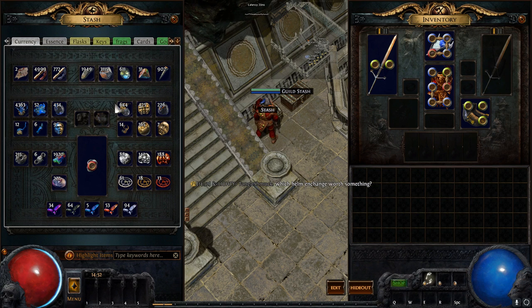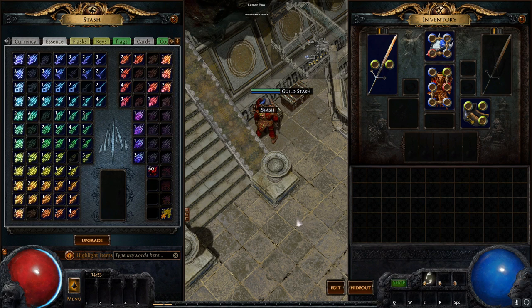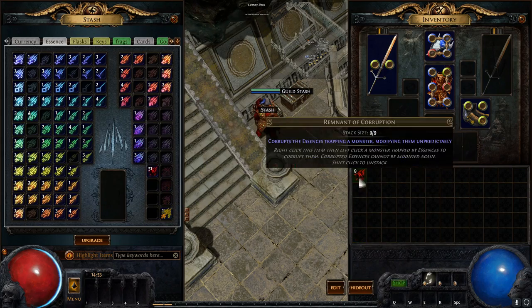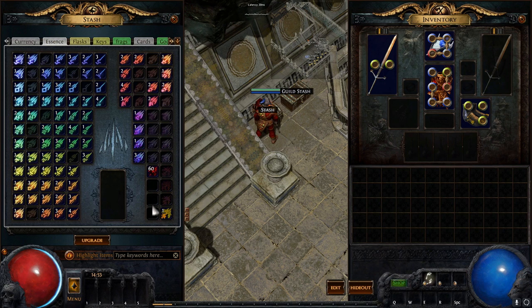So I think the currency tab is the best investment. They had a bundle when it first came out covering all the new tabs. The next one is the essence tab — as you can imagine, it holds your essences. It has a slot for Remnants of Corruption and the four tier essences, with max slots for everything, and three random overflow slots.